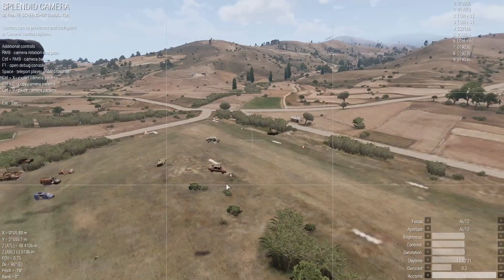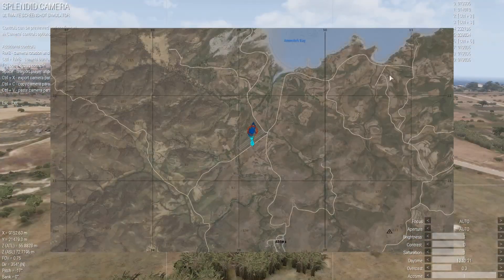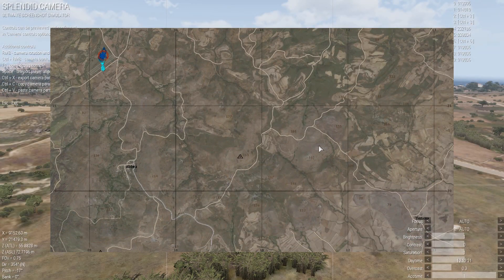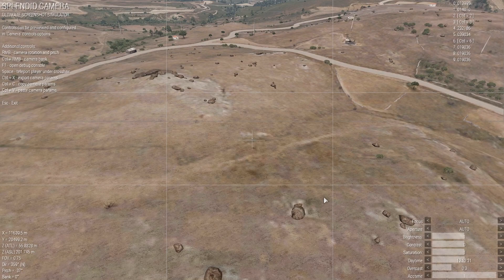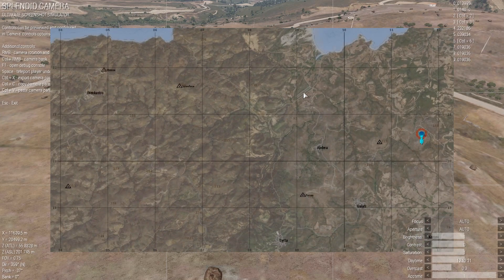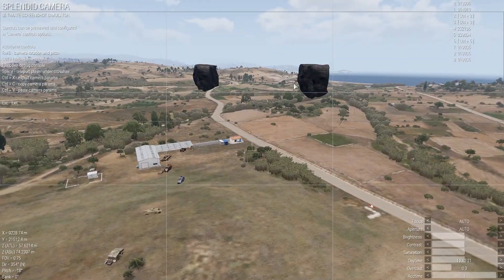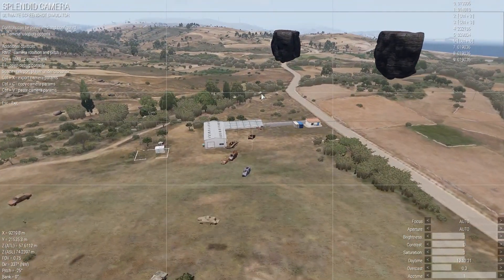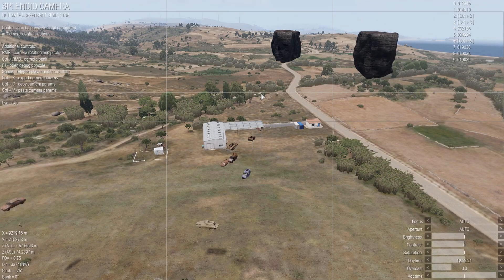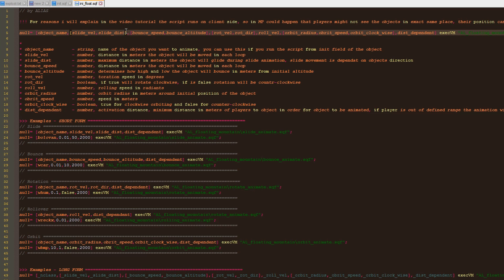For instance, in my demo mission I set up the activation distance to 2000 meters. And if I move my character away and visit the site with the camera, you'll notice that the script pauses. Of course, if I move back into the area the script will start running again. Let's have a quick look at the parameters.